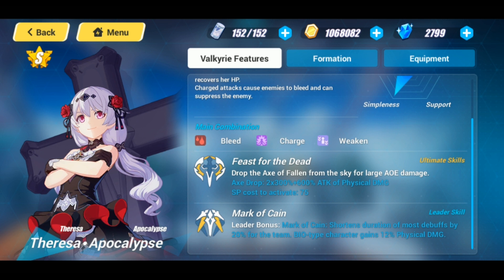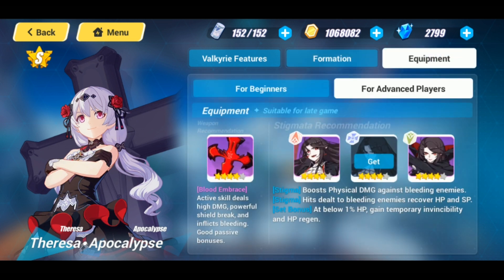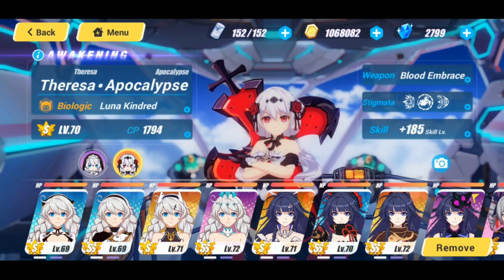Her leader skill shortens the duration of most debuffs by 20% for the team, and biologic-type characters gain 12% physical damage. Her recommended team combinations are Dimensional Break and Celestial Hymn — Dimensional Break on the switch skill for bleed, and Celestial Hymn for the debuff and gathering. Her applicable weapons include the Blood Embrace, and the Dracula stigmata set works great for her.